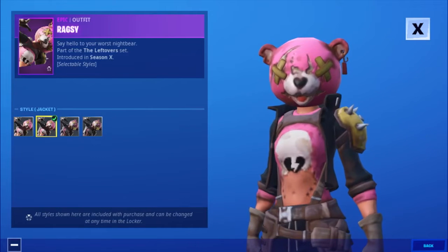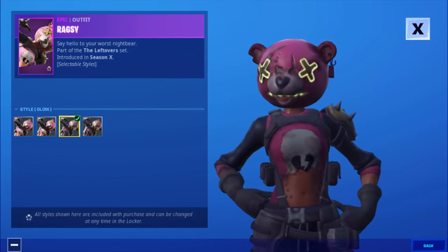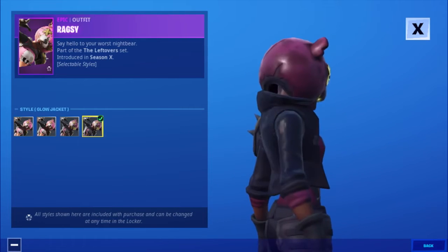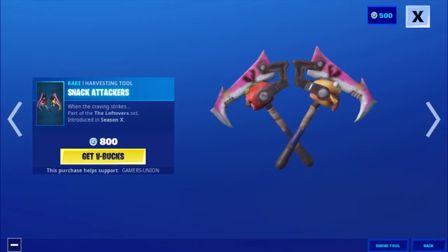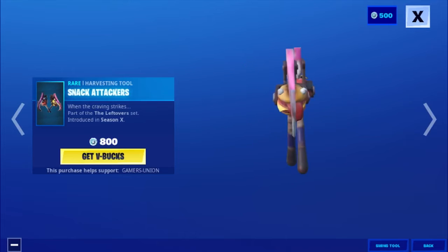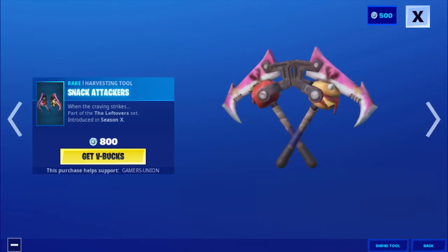Then we have the Wagsy Selectable Style Jacket, the Wagsy Selectable Style Glow, and the Wagsy Selectable Style Glow Jacket. Then we have the Rare Harvesting Tool Snack Attackers — Win the Craving Strikes — part of the Leftover Set, introduced in Season X, for 800 V-Bucks.